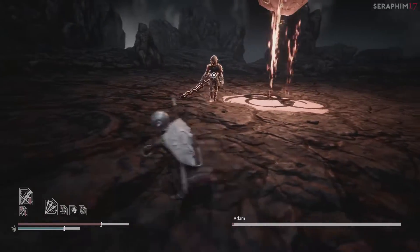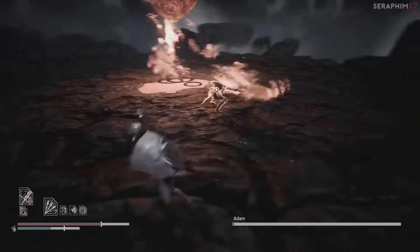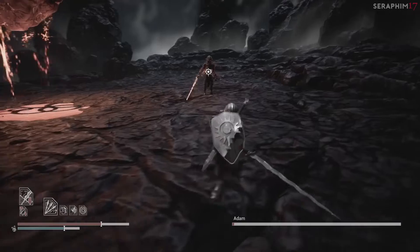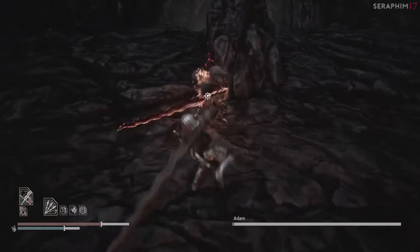The only reason this move that I'm dodging and punishing should ever hit you is if you get hit by that passive explosion. And do you see the roll? Whenever he rolls away like that, it usually means he's going to sprint at you and do that same move. And as evidenced in that video, this boss is incredibly easy to manipulate.